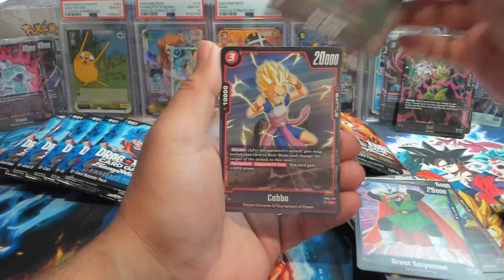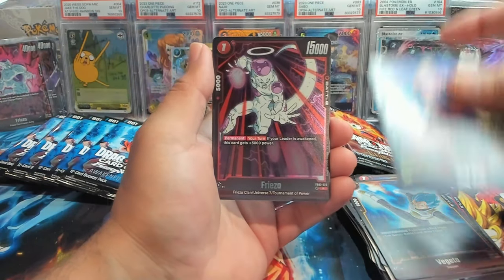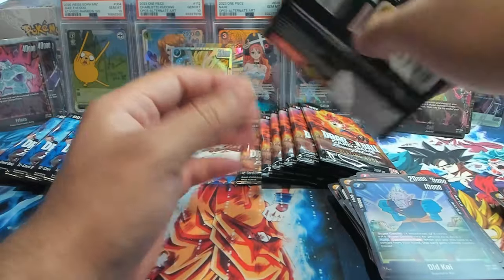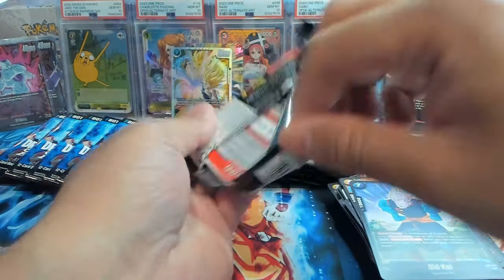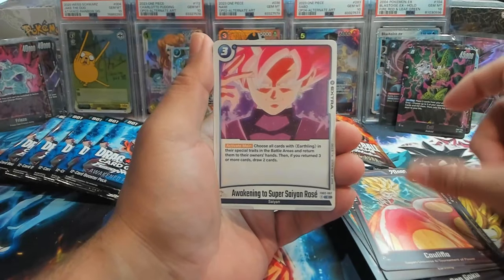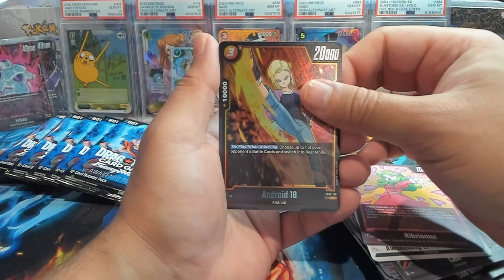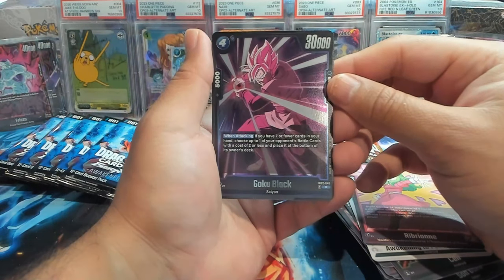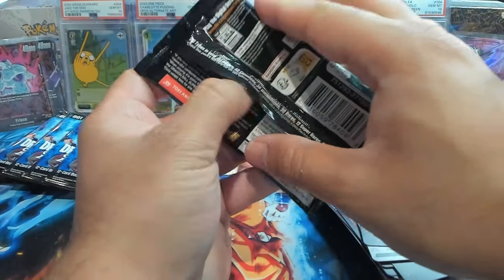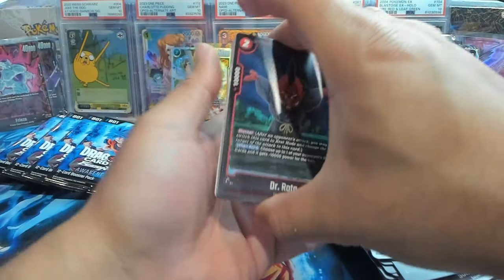We have Piccolo, Goten, Kaba, Goku, Kakunsa, Vegeta, Cold Kai, Freeza as our first rare, and Krillin as our second rare. One more pack of Blazing Aura, then the rest of the packs for Awakened Pulse. We have Vegeta, Betrio, Master Roshi, Califla, Videl, Cell, Bergamo, Ribrian, Android 18 as our first rare, and Goku Black as our second rare. That Goku Black card is pretty good if you can get him out early.